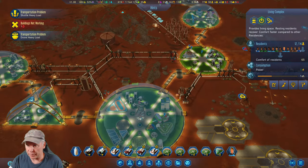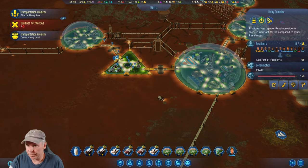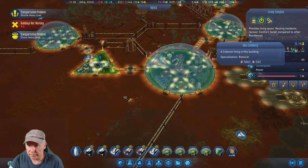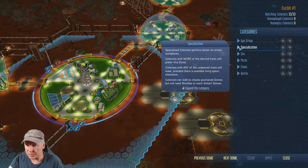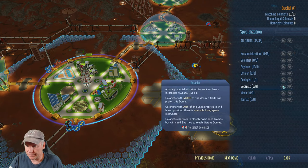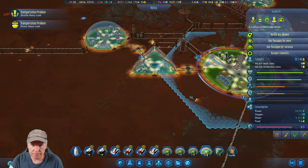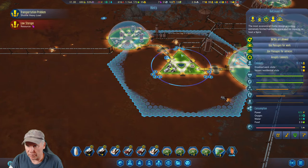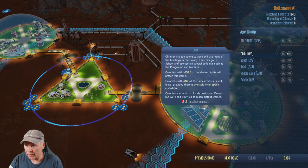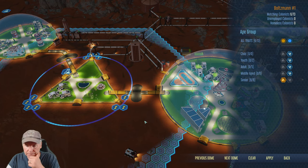Here — if we have old dudes we're going to move them around. We do have some old people here. You know what we want in this dome? Why are you here? Botanists — let me see if I can do some filtering. Specialization — I definitely want botanists, that's a bonus, apply that. Back close. I definitely want seniors. Let's go by age group: child no, youth no, adult no, middle age no, senior yes — that's what we want, apply.